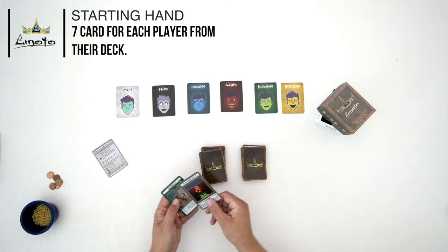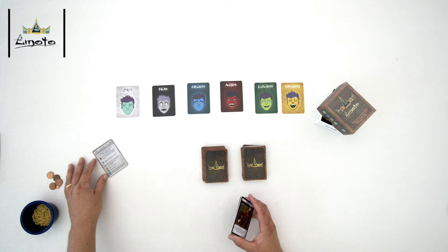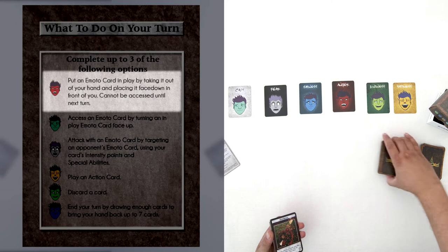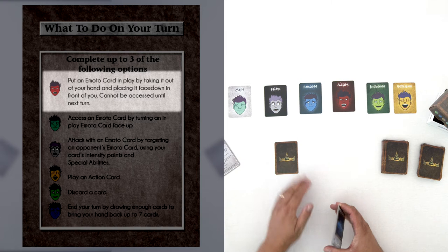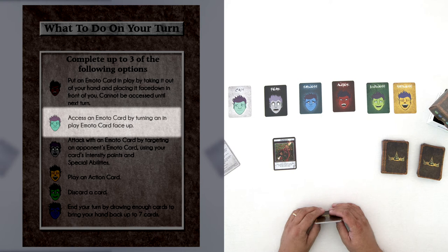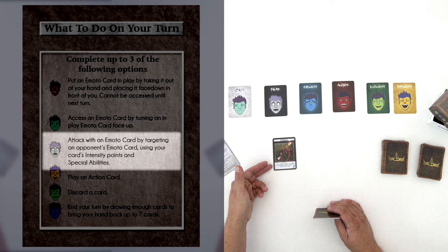To start, each player takes seven cards from their deck and puts them in their hand. The first player can do up to three actions during their turn. The first thing they can do is put an Emoto card in play — the character card. To do so, take that card and place it face down; it cannot be used to battle until their next turn. On their next turn, they can access it by flipping it over, gaining access to the special ability at the bottom to use during battle. For example, this one says 'Furious does not lose any intensity points after its first attack.'